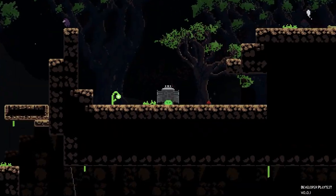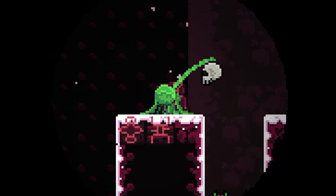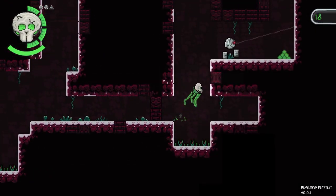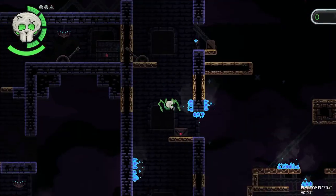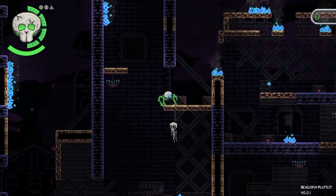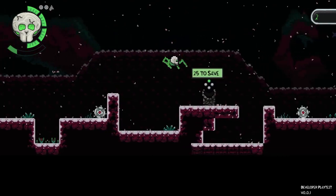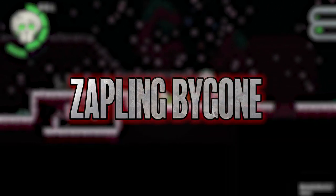Imagine this: you wake up as a blob of goo, shuffle over to a nearby skull, place it on your head, and begin to explore an overgrown 2D environment in true Metroidvania style. If all of the above sounds appealing to you, keep your eye on Zapling Bygone, the brazenly bizarre side-scroller from Nine Finger Games currently up for a Rogue Jam Award in the WTF category.